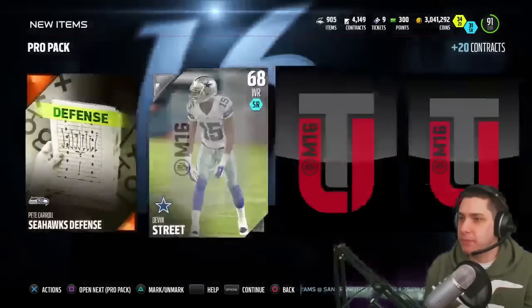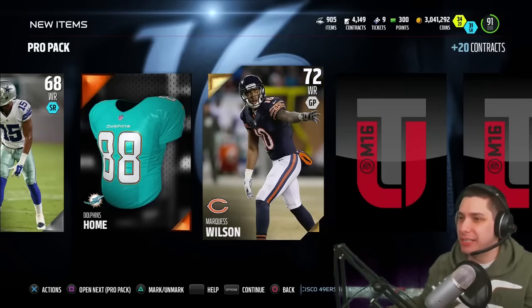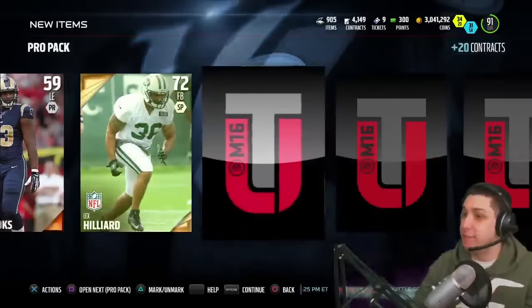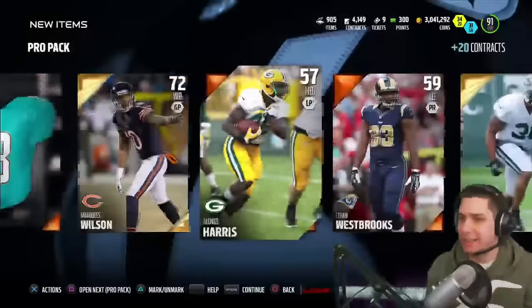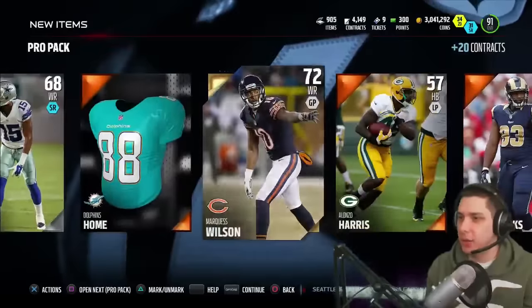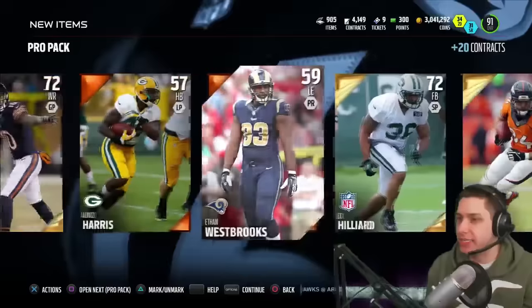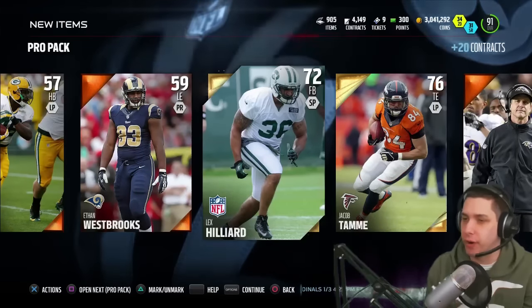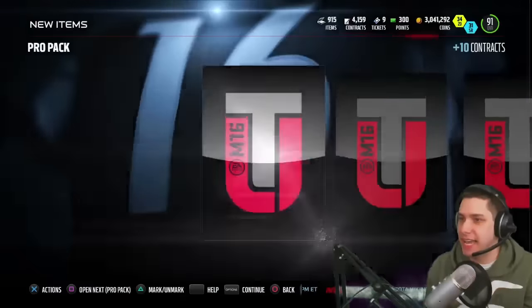Hopefully get something good here and we get Marcus Wilson first, so not really anything special to start it off. And we get a Lex Hilliard. A fullback though - fullbacks actually go for a decent amount. Is that a third gold in this pack? Yeah, gold gold gold, interesting. So we got three golds. The fullbacks actually sometimes go for a decent amount so we'll have to see what Lex Hilliard's going for. But let's continue on here, next pack, still trying to look for some gifts.